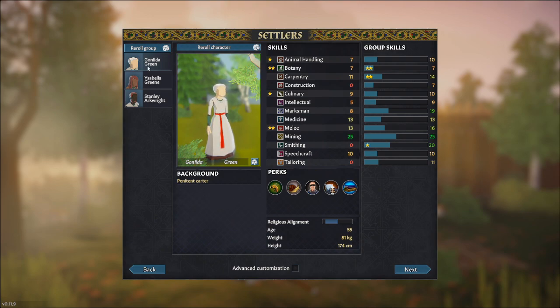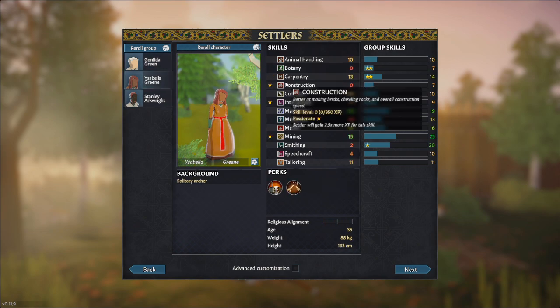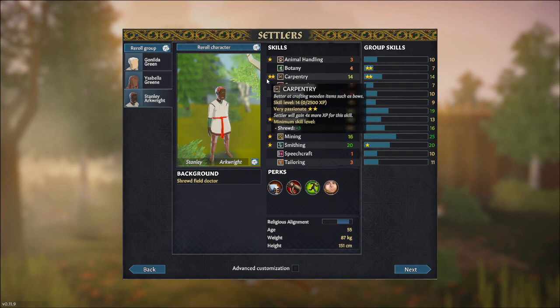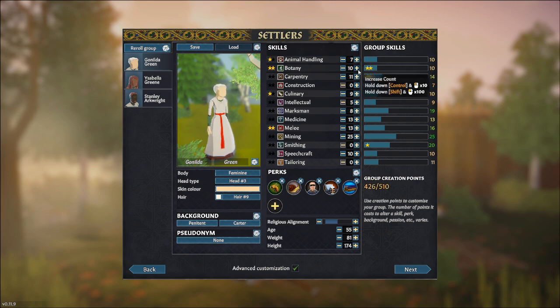This is where the game doesn't tell you something important. You get three initial settlers on the normal game mode, but the game doesn't tell you that you haven't used all your skill points yet. It took me a few attempts to realize this. Go to Advanced Customization at the bottom and tick the box — you've only used 424 out of your maximum of 510 creation points.